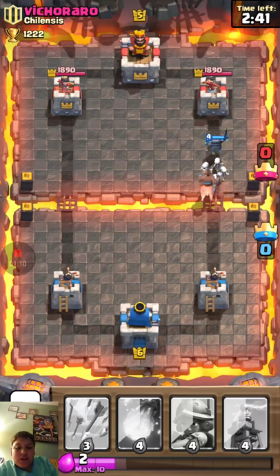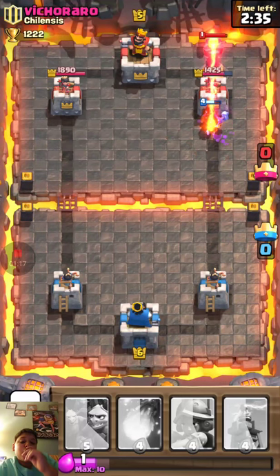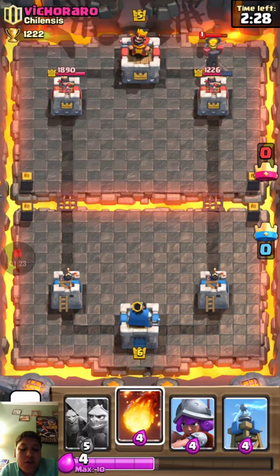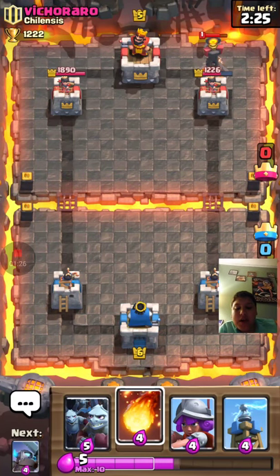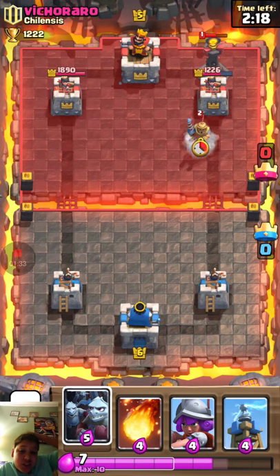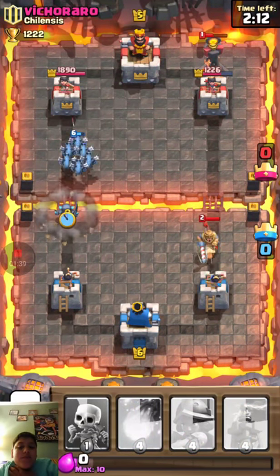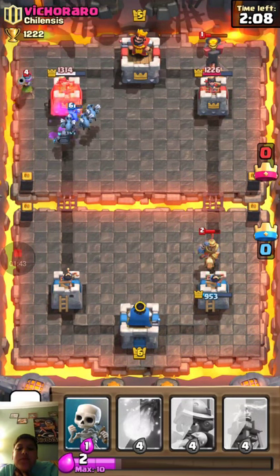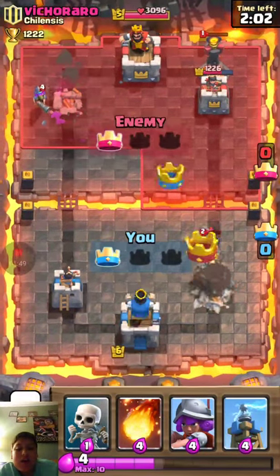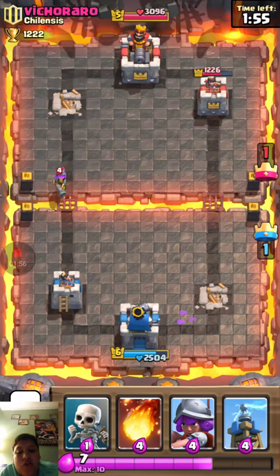My Hog Rider is going to get annihilated by that Inferno Tower, so I'm going to go down this side. My Mini P.E.K.K.A. is next — let's wait until I get nine elixir. The combination is Minion Horde with Mini P.E.K.K.A. That will take out the first tower, and as you guys can see he's taking out that first tower already.